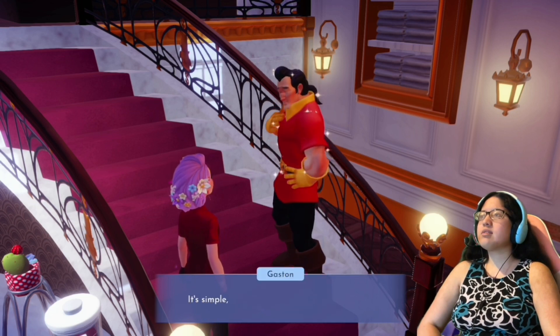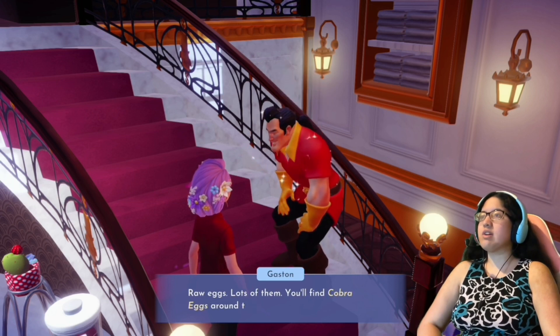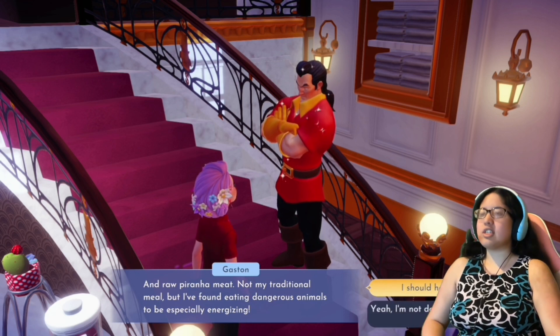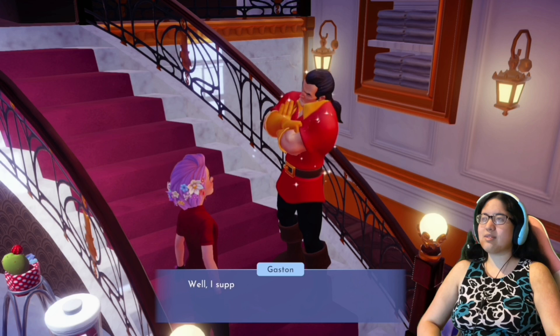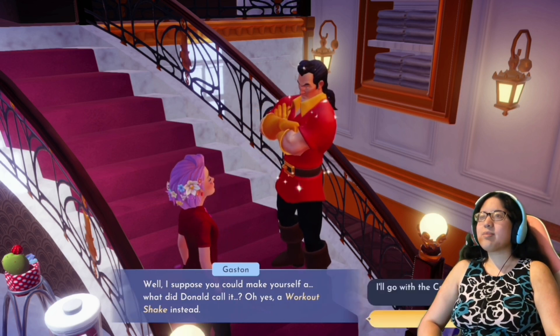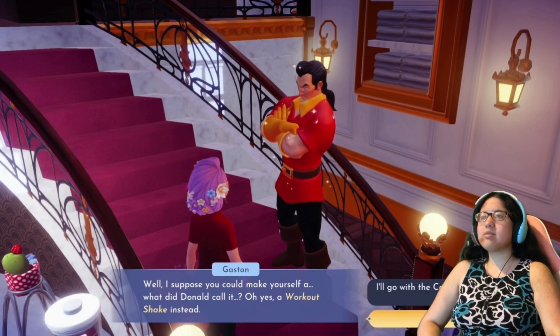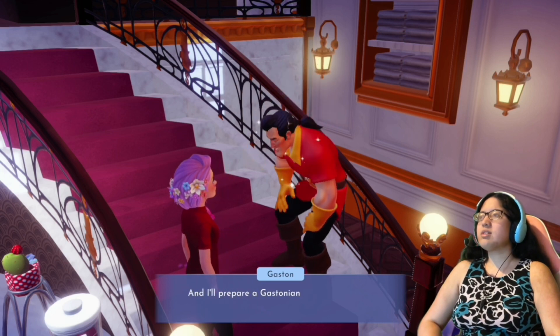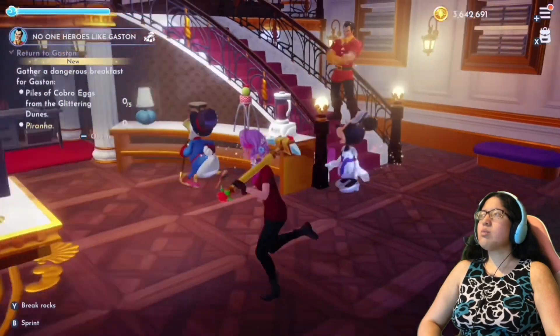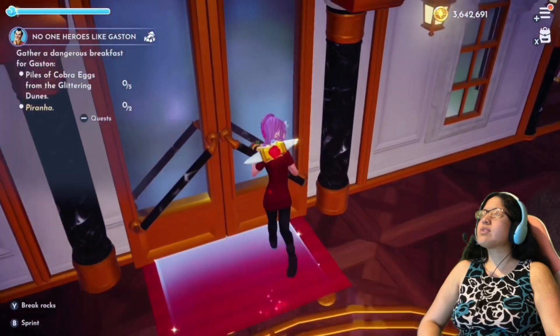'Do I dare ask about the Gastonian diet?' Gaston says: 'It's simple and effective — raw eggs, lots of them. You'll find cobra eggs around the glittering dunes. And raw piranha meat — I found eating dangerous animals to be especially energizing.' He mentions a workout shake as an alternative — Donald called it that. 'Fine, but make sure you bring my meal as well.' So I guess I could have chosen what to make — gather a dangerous breakfast for Gaston.